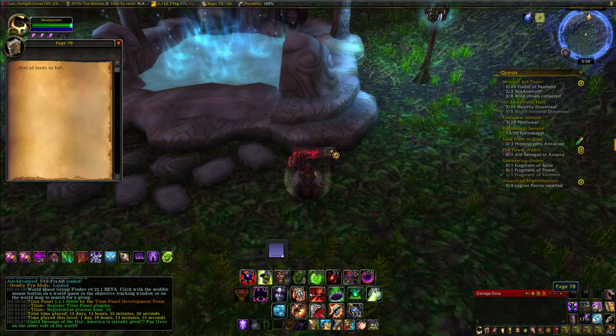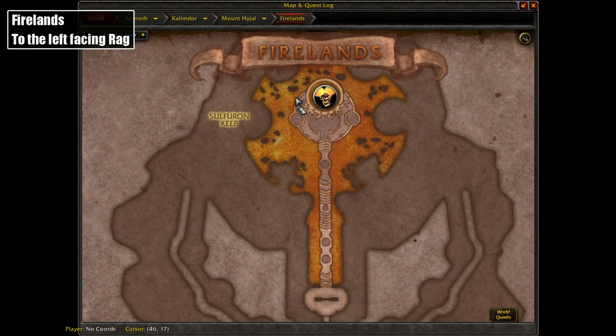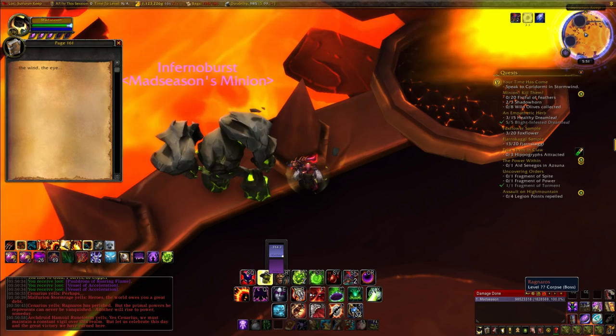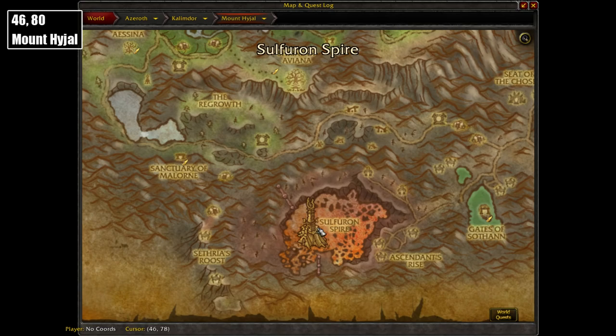Ragnaros was the first elemental lord we killed in the game, and the next page can be found next to him in the Firelands. If you're facing him, to the left next to this brazier you'll find page 161. Note that some of these pages are in dungeons or raids and they can be in any difficulty setting — you may as well do this one in Heroic 25-Man though since you get more gold. You can find the entrance to the Firelands at coordinates 46, 80 in Mount Hyjal.